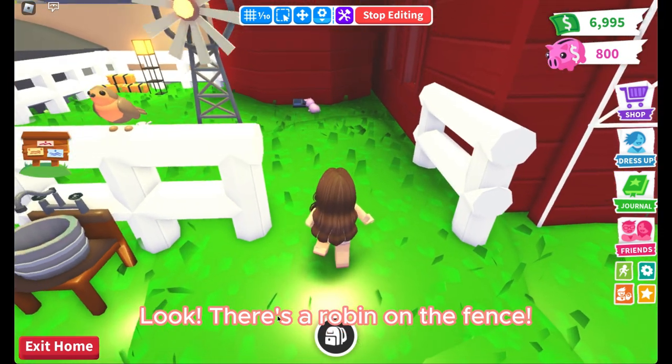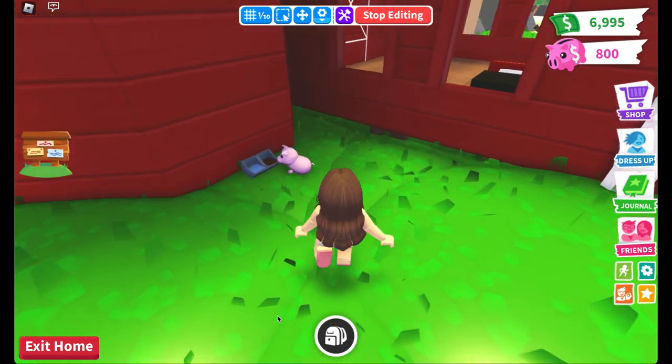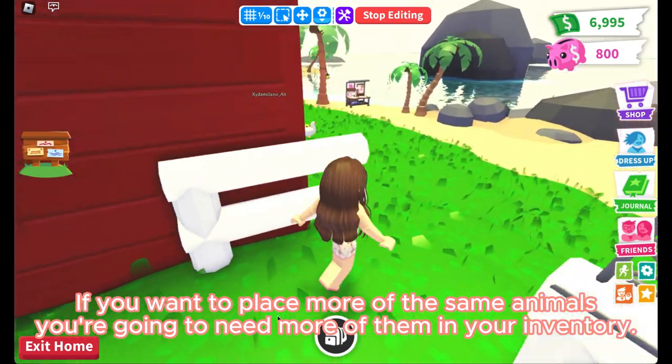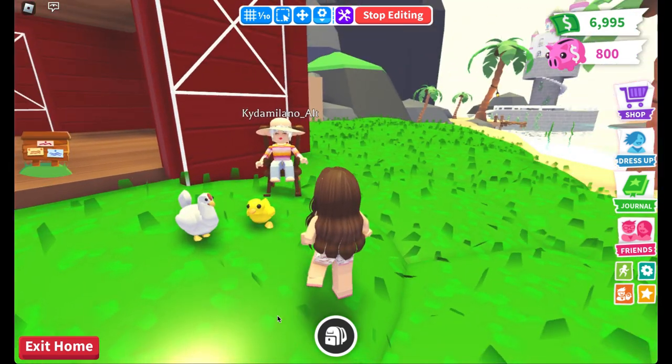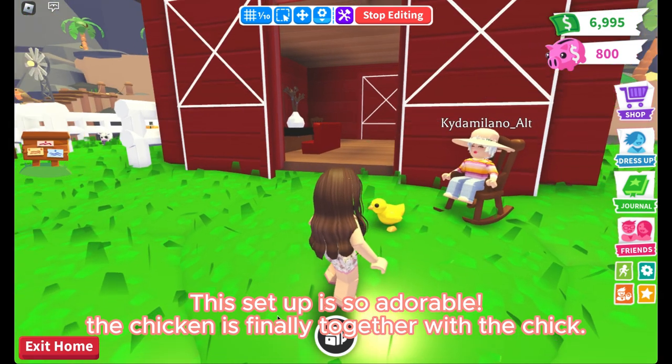Look, there's a Robin on the fence — this is so cute! If you want to place more of the same animals, you're going to need more of them in your inventory. This setup is so adorable. The chicken is finally together with the chick.